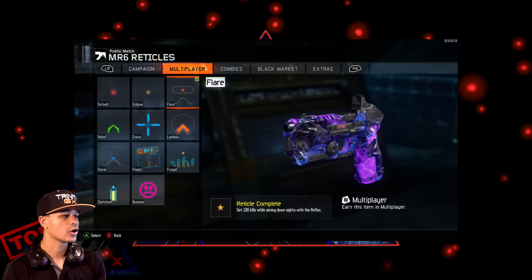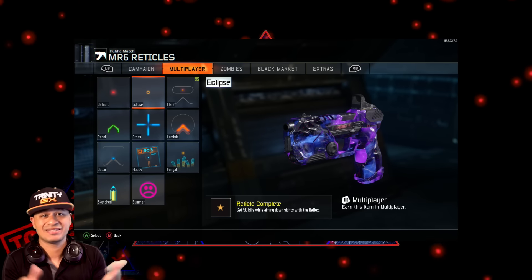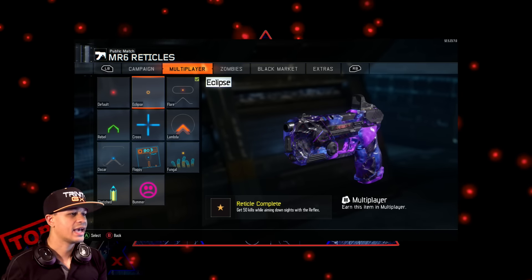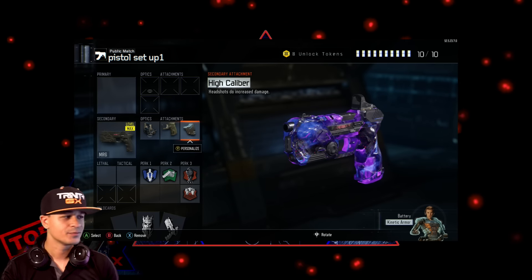For the reflex I use the flare or the eclipse reticle — it's very easy to line up on the head. Secondly, for attachments go with quick draw and high caliber.